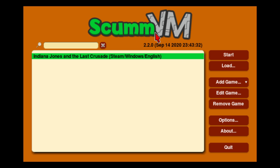ScumVM as a title has now become very irrelevant and inaccurate, because it is no longer just a virtual machine for the script creation utility for Maniac Mansion and games made by LucasArts after that point — it has now just become a generic 'this plays old PC games.' They're merging in their split-off sister project ResidualVM, which was going to handle the 3D games made by LucasArts, back into ScumVM, so at some point there's a decent chance that Escape from Monkey Island will work.